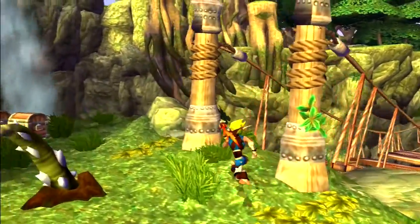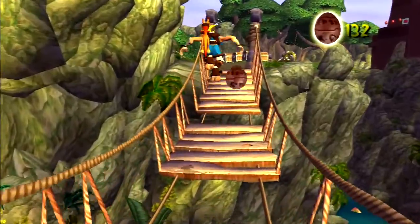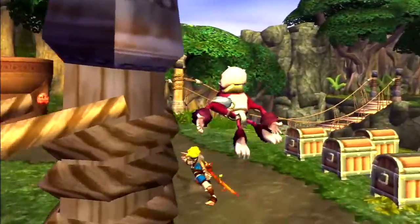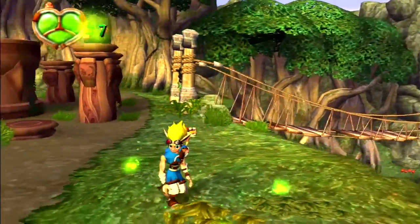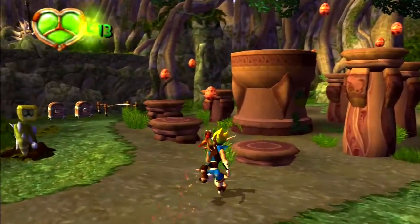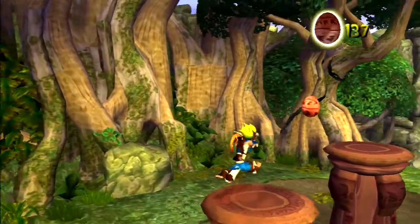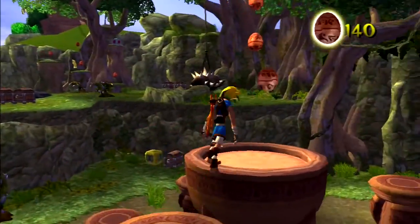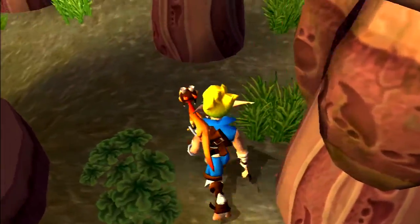There are Precursor Orbs on a bridge - I'll go get those. Jump and don't fall off the bridge, it's so easy to do. You'd be surprised how little you actually move forward while jumping, so just be a bit cautious of that. Although collecting 50 of those small eco things is pretty darn annoying, there's a chance - well, it's not really a chance - it's more just some eco boxes, and we'll get those orbs a bit later.